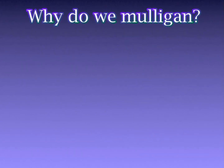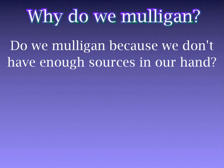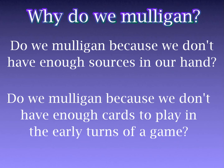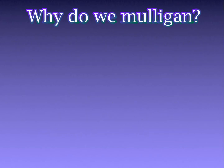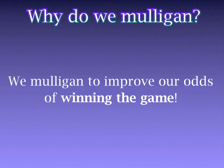Once we know that, the question becomes: why do we Mulligan? You might hear some players say because you don't have enough sources in your hand, or because you didn't have enough early action. However, there is one reason and one reason only that we Mulligan: we Mulligan when we believe that the hand with one less card has a higher chance of winning the game than the current hand we hold. We Mulligan to improve our odds of winning.